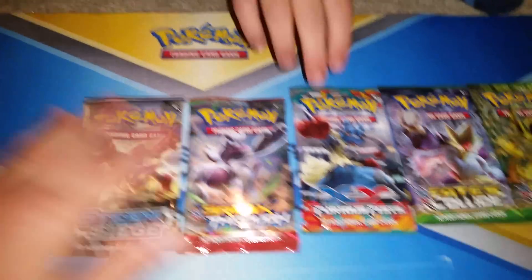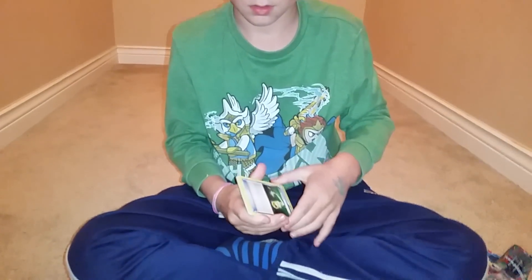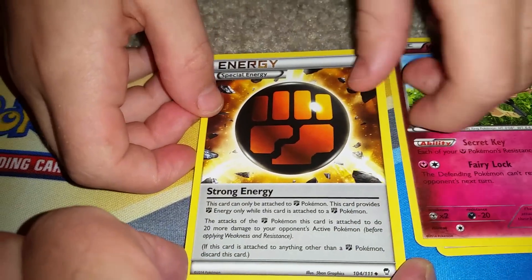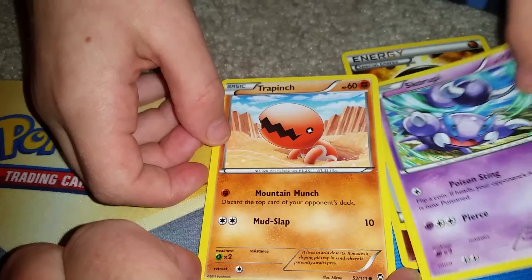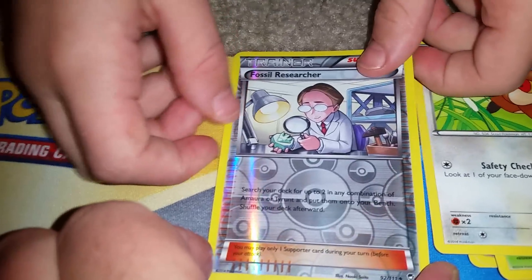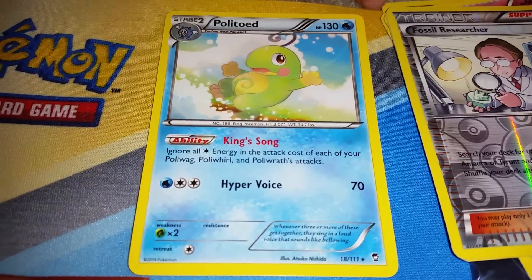Alright, how do you feel? Lucky today? Yeah. Squeeze the pack, please. First card is the energy split, Class Key with the ability Secret Key. Special energy fighting type — it's Strong Energy, very useful. Skorupi, Flampinch, Clefairy, Shroomish, Patrat, Monster Researcher — Reverse Holo Uncommon. And the rare is Politoed with the ability King Song. I like Furious Fist cards very much. How about you? Yeah.